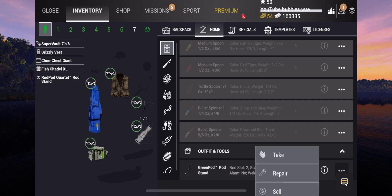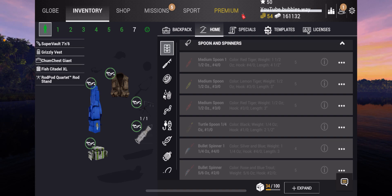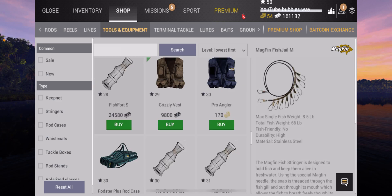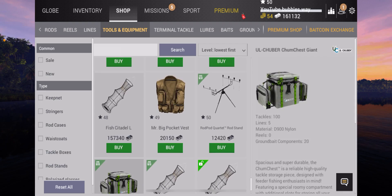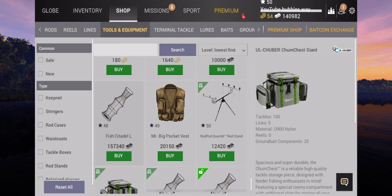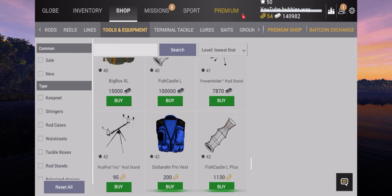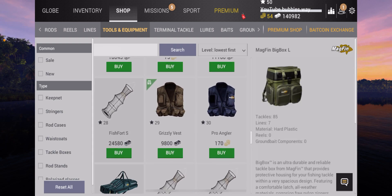We sold that. Our four rod stand, bite alarm, let's put that on there. Get rid of that one, not going to bother to repair it. We've got 161,000 left. Let's see what else we're going to buy. I can definitely get a jacket as well - the Mr Big Pocket Vest. There we go. Wow, this was a very, very expensive video. I think that's pretty much all there is for tools and equipment.